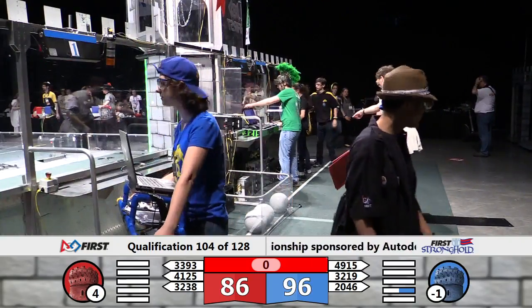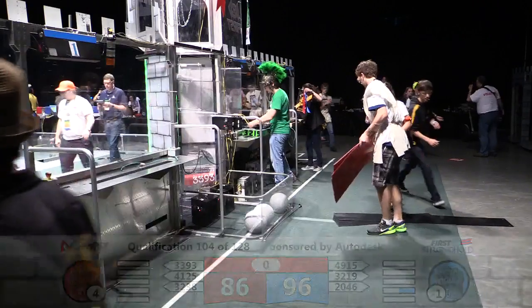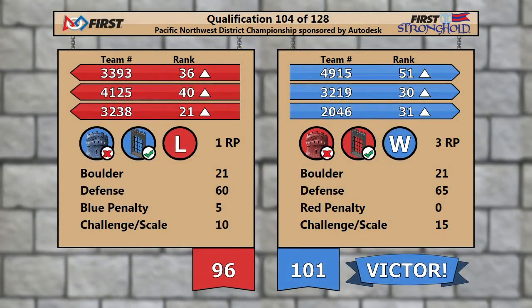Lead ref says all's good, so here's your final score. Blue Alliance: 101. Red Alliance: 96. Congratulations go to the Blue Alliance. Ladies and gentlemen, don't go anywhere — Cast Club Raider 14.